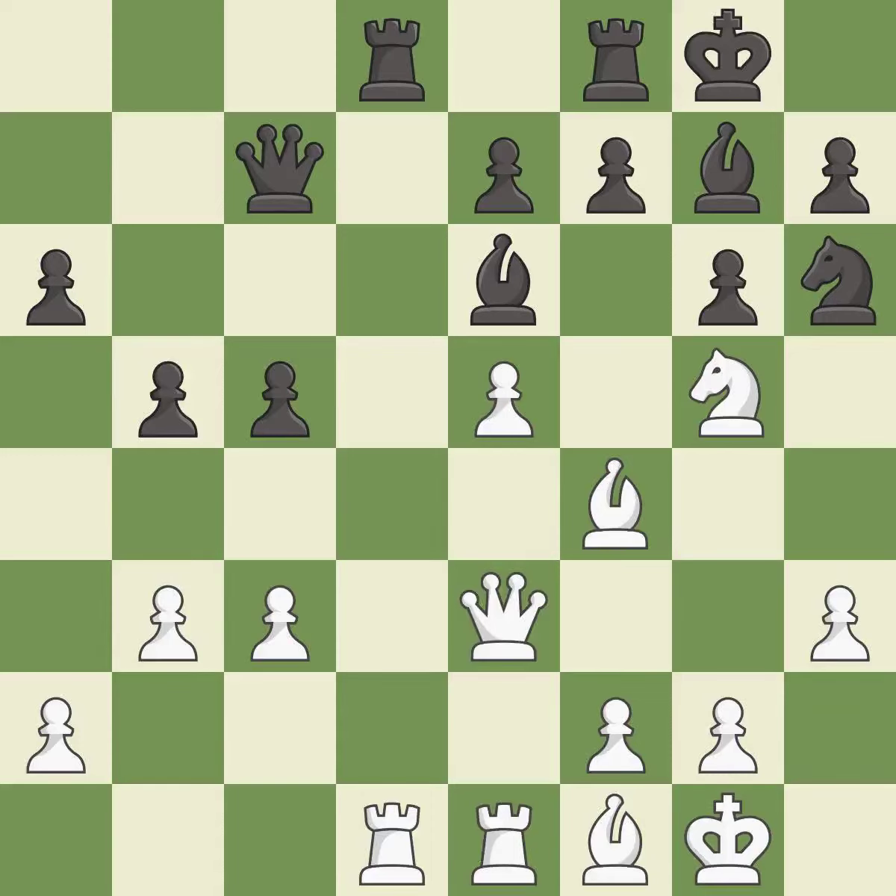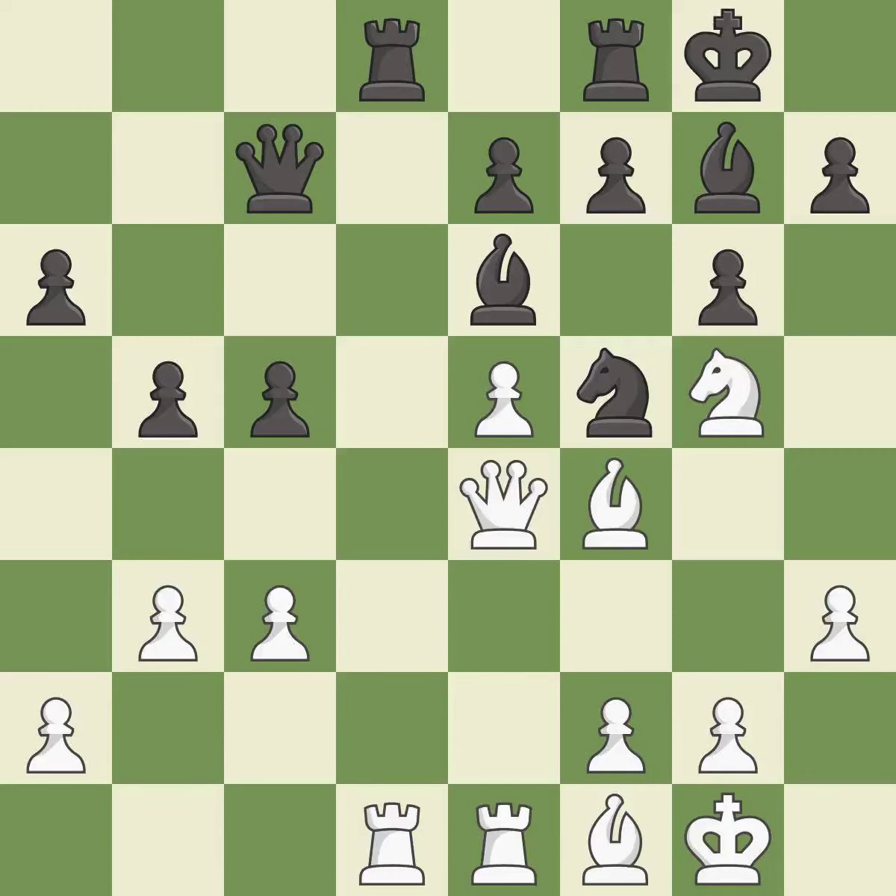This fights against the opposing rook for the open file — it is good. The game is still close to even, but white lost their winning advantage — it is a mistake. This attacks the queen, winning a tempo when it moves away. This was a game-changing move; black is no longer in a losing position — it is a great move. This move puts the queen on a safer square. This threatens to kick a knight — it is best.